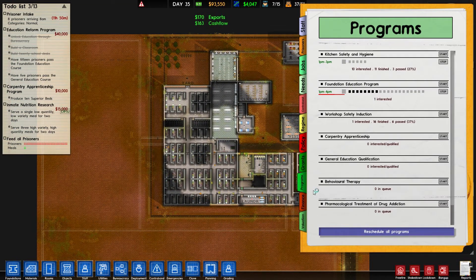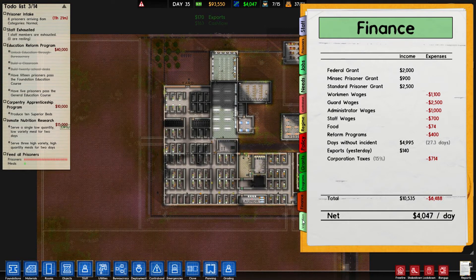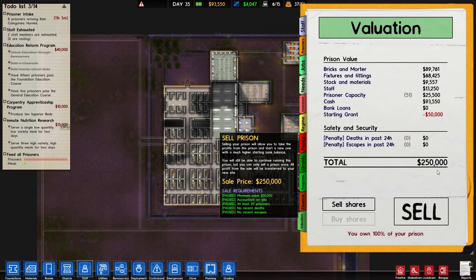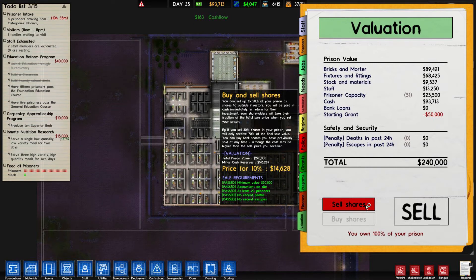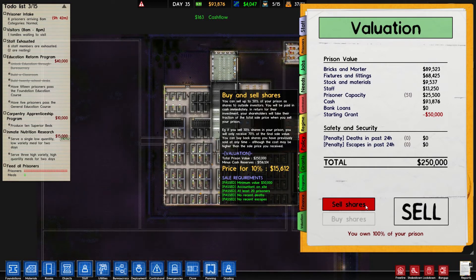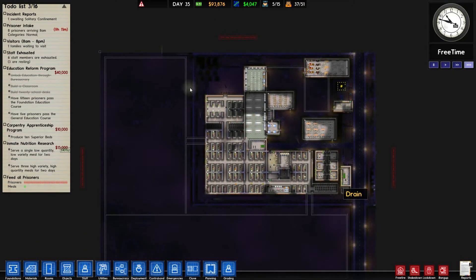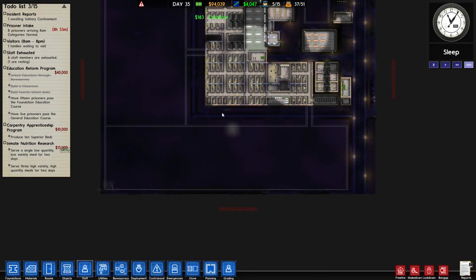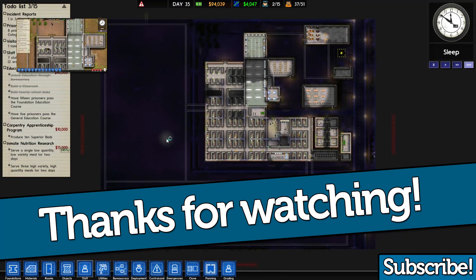Let's go in with the needs - this I want to see. Ten interested in kitchen safety - we're doing okay with that. So having a giant canteen could actually be a pretty good idea. Yeah, we're making a lot of money - I'm very happy with that. Sell shares - what does that do? Oh wow, you can actually sell and buy shares. You can sell up to 50% of your prison as shares to outside investors - you'll be paid in cash immediately, and in return they'll take their fraction of the total sale price when you sell the prison. That's all right because I don't really care about that. I am curious though - if I sell the prison, can I still watch it? Can I no longer work on it? Does something else work on it? Or does it just sell this part? That would be kind of cool.